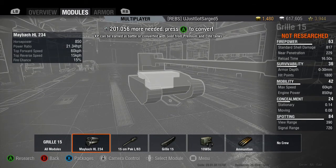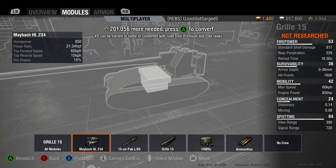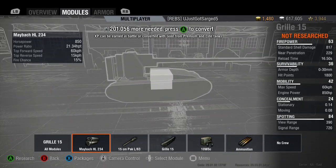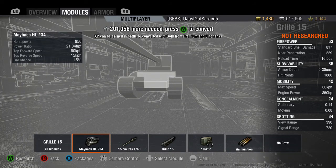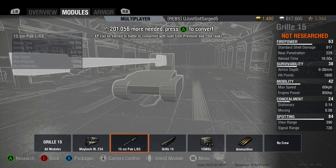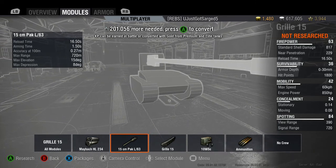Now let's get into the actual stats of the tank. 850 horsepower, power-to-weight ratio is 21 horsepower per ton — pretty good. Top speed of 60 kilometers per hour, reverse speed is 15 kilometers — which is bad. 15% fire chance; these small tanks with the front engine mount are easy to catch fire because you hit the engine first. This thing's pretty quick.